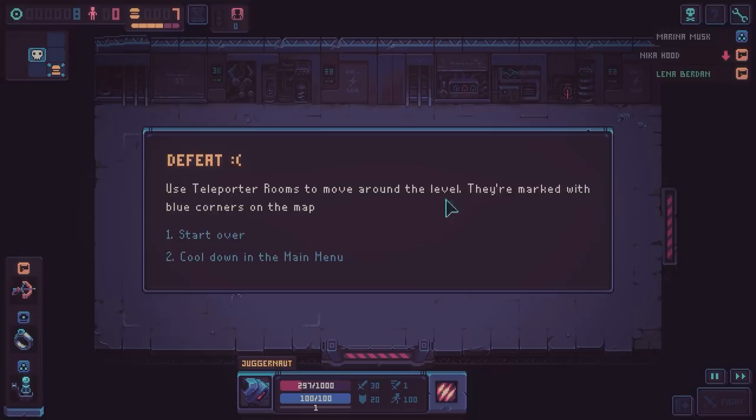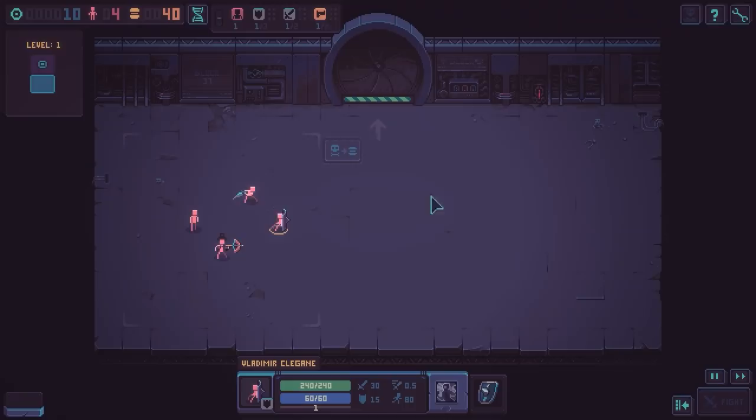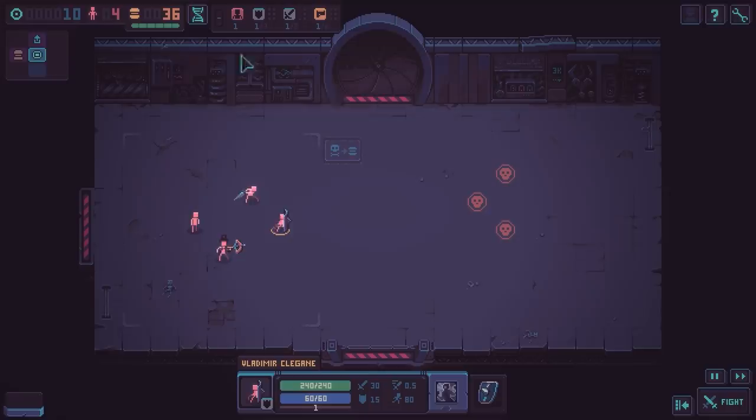But just like the point of the game — the whole gameplay loop — is to take your knocks, learn your lessons, and make better decisions in the next run. We've unlocked a new cool thing that looks like splash damage, and we learned that teleporter rooms are marked with blue corners on the map. So we're going to start over. You start with your default group of guys. The map says we've got to go up, so we're going up. We've got 40 food — one food per unit.